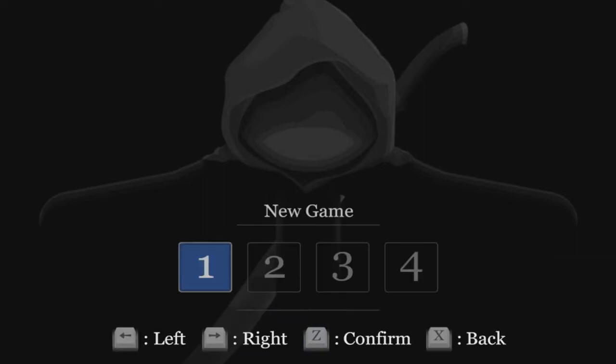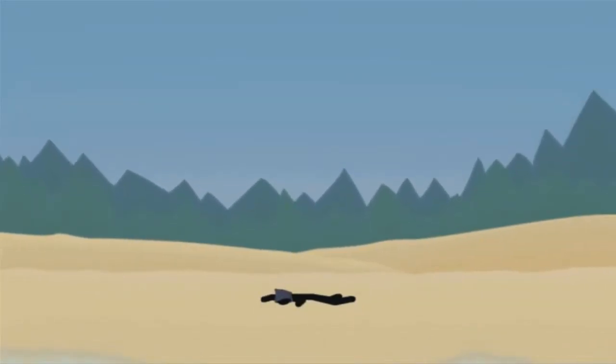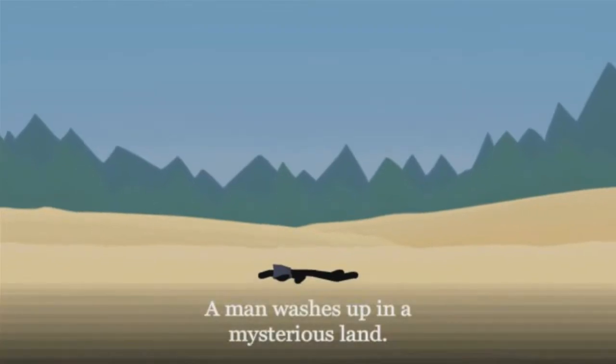Okay, new game. Sure. Press Z again. Okay, Z again. I'd like to start. So it's gonna have a little cinematic here. Basically, I think you get washed ashore on an unfamiliar island, and you just have to fight for stuff.